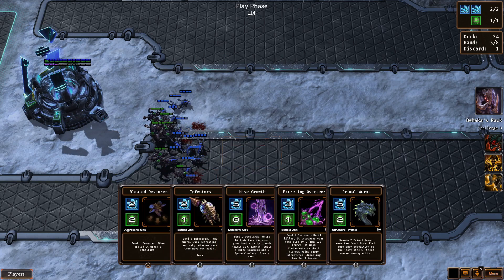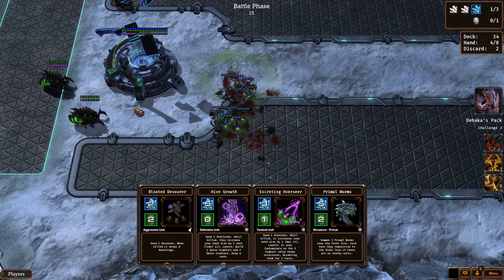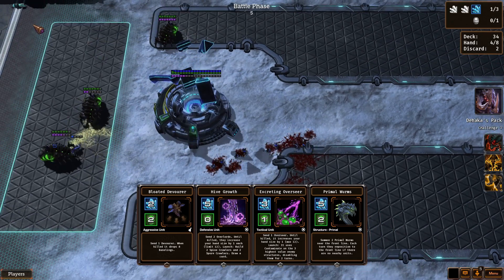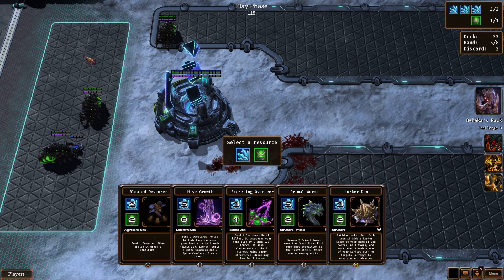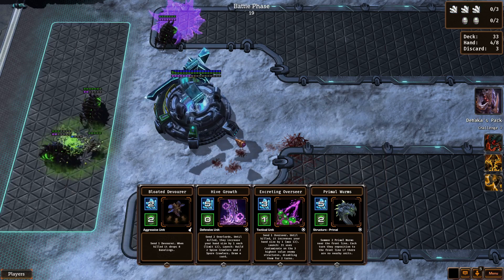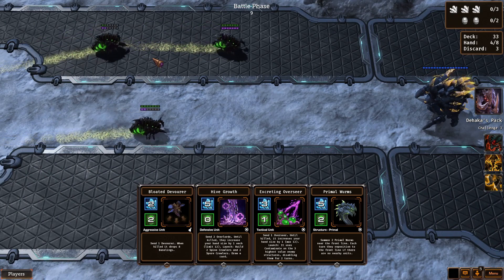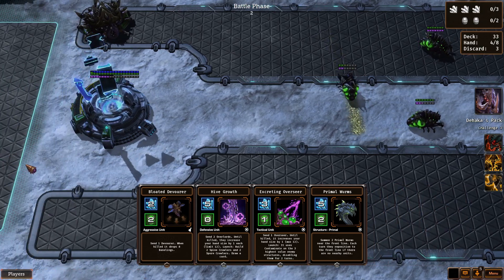Let's go ahead and grab these infestors. That finished off most of them — oh there's still like one little dude nibbling. Don't have anything to deal with that just yet. A lurker den — that's not bad, let's grab lurkers. Swarm hosts: these guys will stay out of range, right? They're not going to trigger. Stay back — okay good, so the swarm host is not actually aggroing Craith. That's fine.